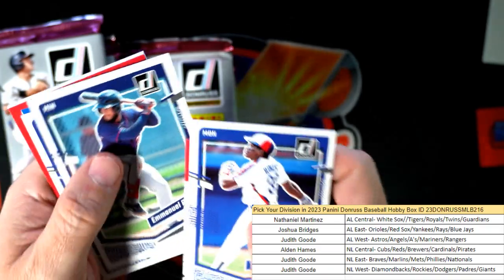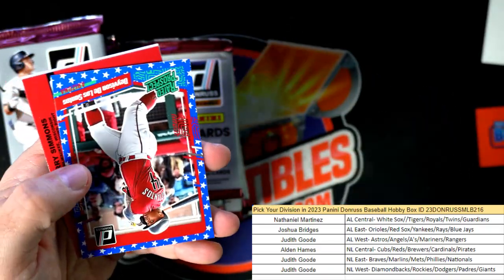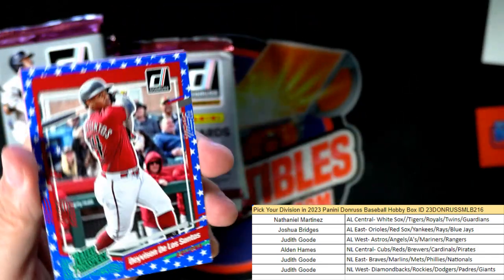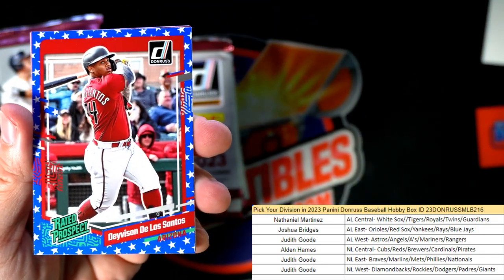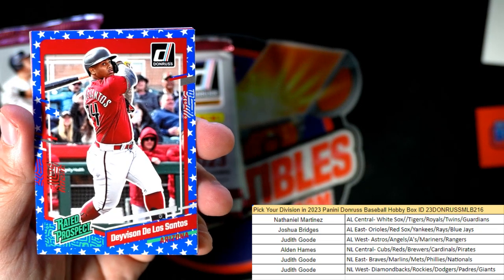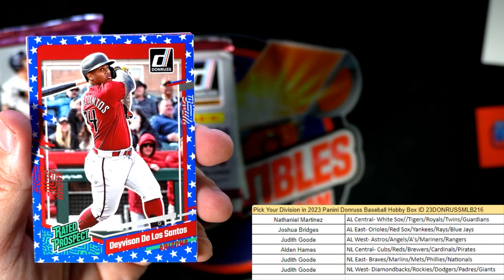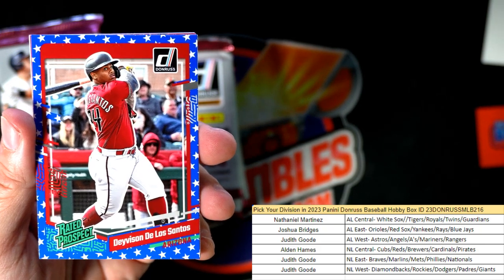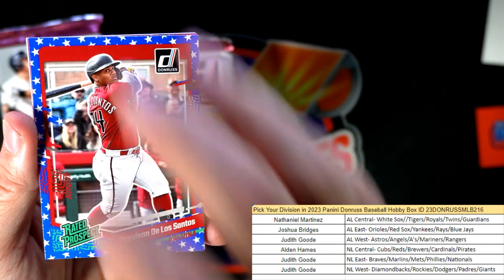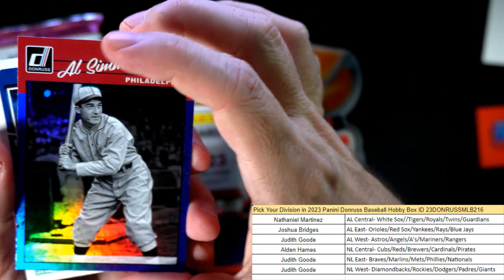Jason Dominguez. And right here we have a De Los Santos for Arizona — that's our National League West owner Judith G, and that's an Independence Day parallel rated prospect. Looking for three more of those in the box.